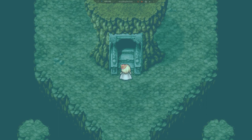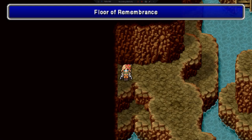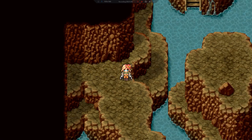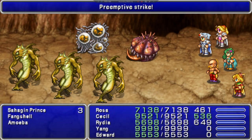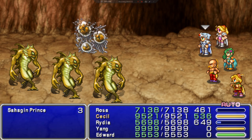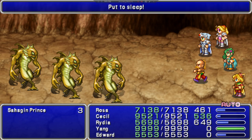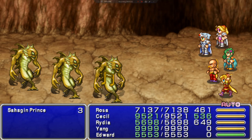I won't know which one we're in until we're in it. So, moving forward. Floor of Remembrance. This looks like it heads south and across. Alright, we got some new bad guys — Sahagin Prince, Amoeba, and whatever that was that I didn't even get to see because we wiped it off the face of the planet before we had a chance to hit it.